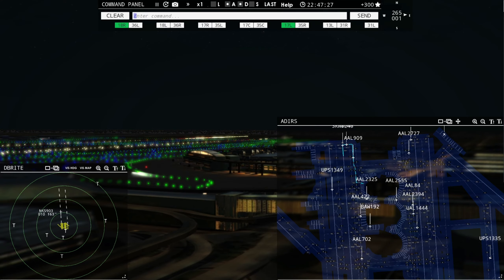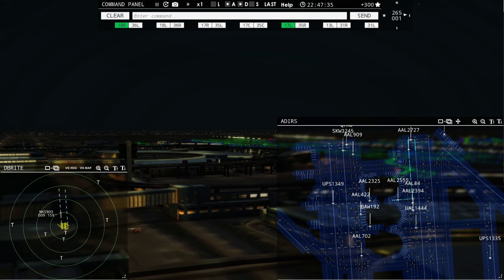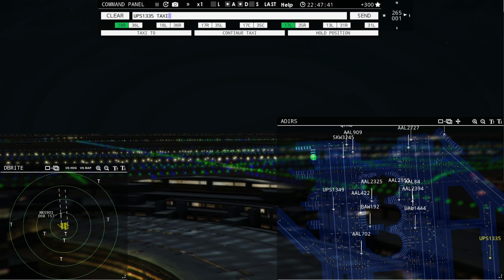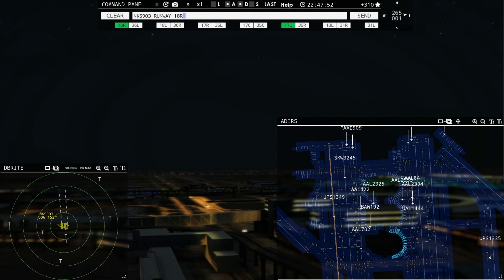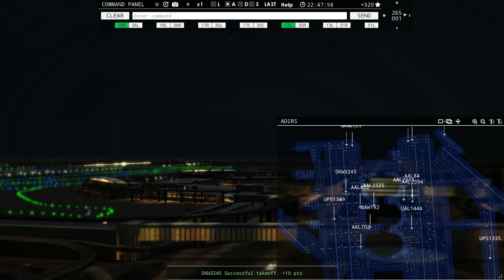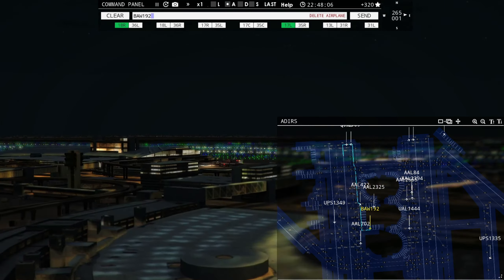UPS 1335, taxi to terminal. American 2555 ready to taxi — American 2555, runway 17 right, taxi via Lima. American 267, contact departure on 125.125. United 1444, continue taxi. Speedbird 192 requesting push and start — Speedbird 192, pushback approved, expect runway 18 left. Continue taxi, United 1444.